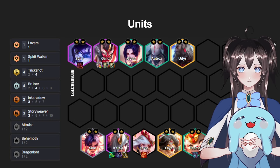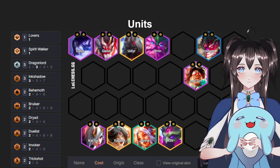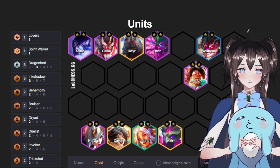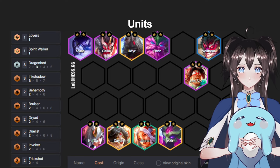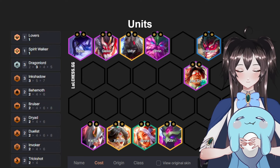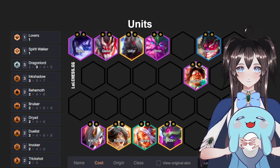There is an even higher version of this comp. You drop two Bruisers but keep Galio and Sylas, and drop two Trickshots but keep Kai'Sa and Xayah. You throw in Udyr because he's a really strong unit and also an Ink Shadow if you need it. You throw in Ornn for Behemoth with Udyr, and because Ornn is a Dryad, you throw in Azir for extra damage. And because Azir is Invoker, you can throw in Janna, who is also a Dragonlord with Xayah, giving her that buff.